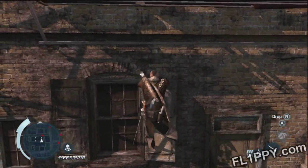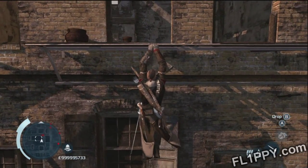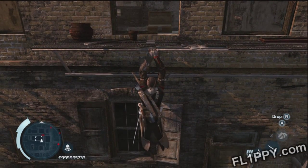You should notice the small balcony in front of the window. If you hang on to that balcony and position yourself just right to where you're on the side of the small flower pot, then when you pull yourself up, it'll shoot you into the sky.